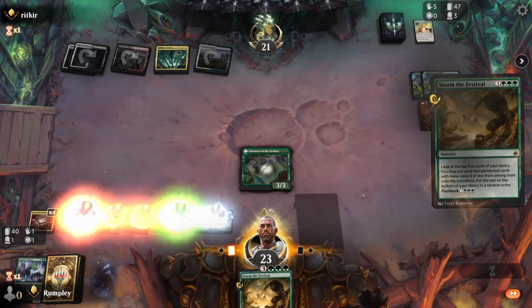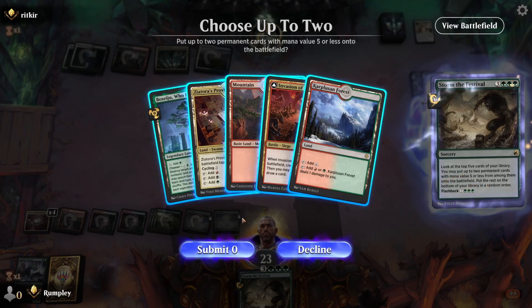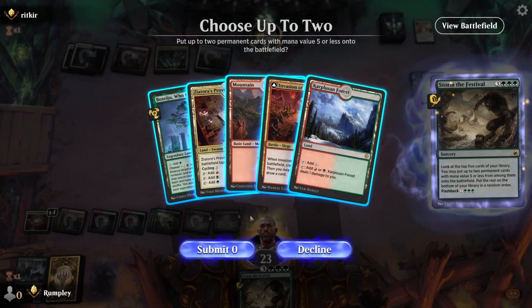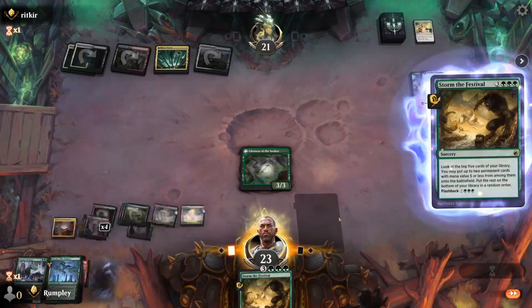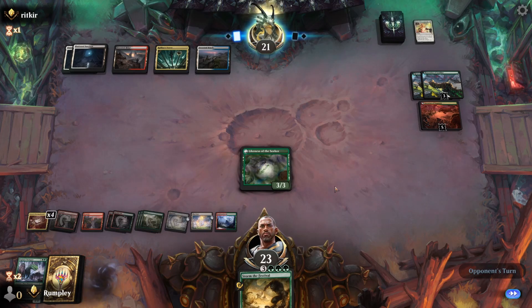We should do this in case they have Spell Pierce. Not great, honestly. I want to keep the Boseiju and the Proving Ground in our deck since we can cycle those. Storm with the Invasion probably — just pass the turn, get some ramp going. I want to discard the Storm the Festival — I think we want to use it, get as much value out of it as we can. There's not that many more lands in our deck, and the lands left provide some utility.